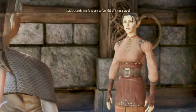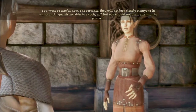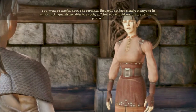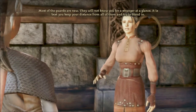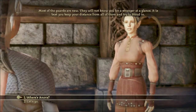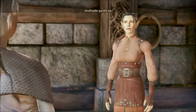It took me forever to be rid of those two. You must be careful now. The servants, they will not look closely at anyone in uniform. All guards are alike to a cook, no? But you should not draw attention to yourself. Most of the guards are new, they will not know you for a stranger at a glance. It is best you keep your distance from all of them, and try to blend in. Where's Honora? She's in a guest room, off the main hall. And last they guide us.